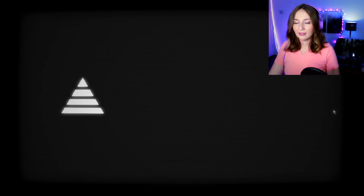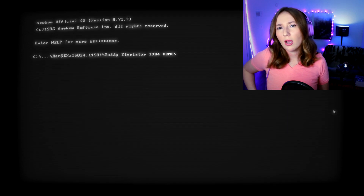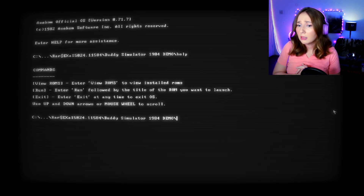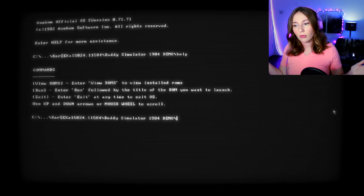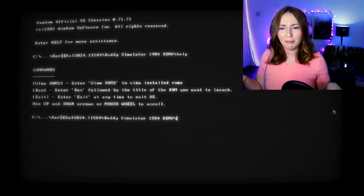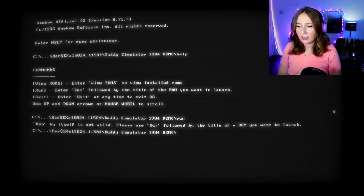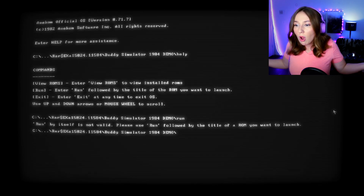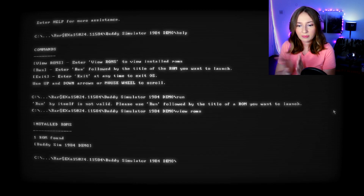I'm already digging the retro vibe. 'Emicom official OS version 1982.' Enter 'help' for more assistance — does that say demon? The commands: enter 'view roms' to view installed ROMs, enter 'run' followed by the title of the ROM you want to launch. Run by itself is not valid — why do I feel like I'm in a class right now? I'm trying to play a spooky game.